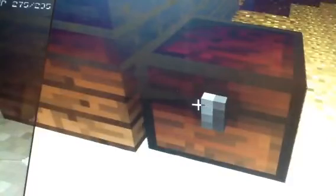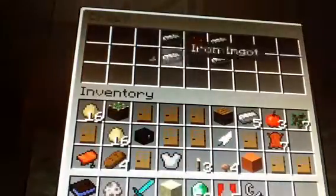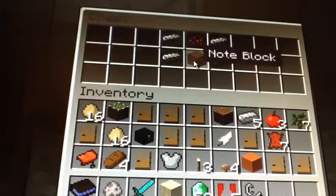The fire alarm is helpful if your friend tries to burn you. To make this you need iron ingots here, redstone here, and then a noteblock here.